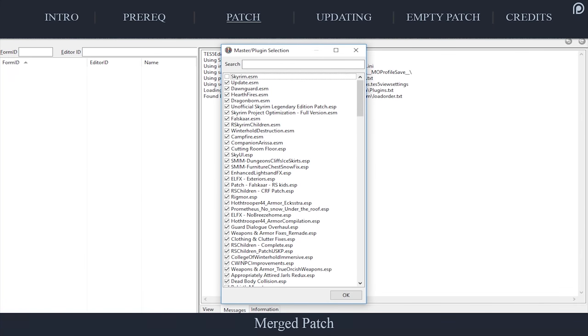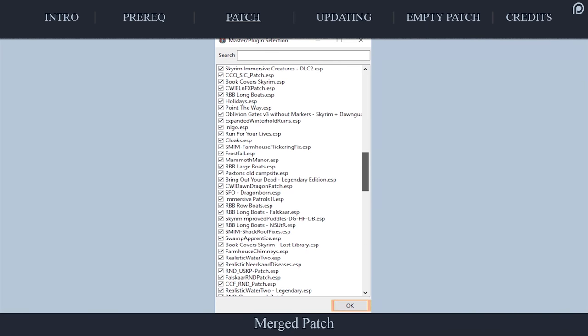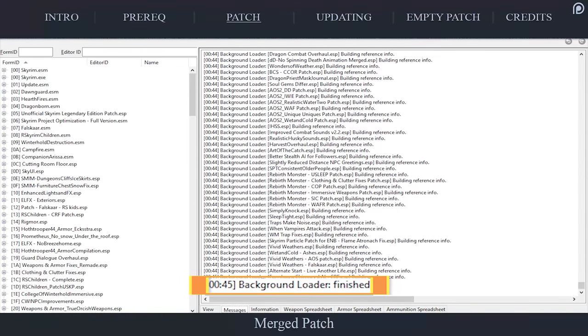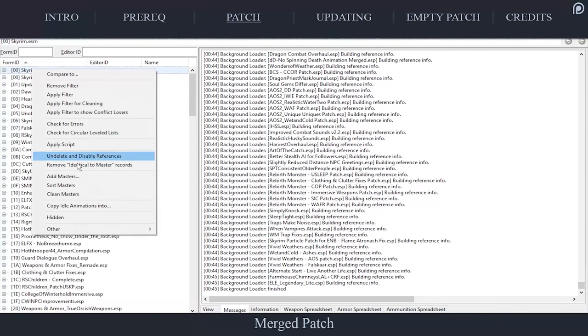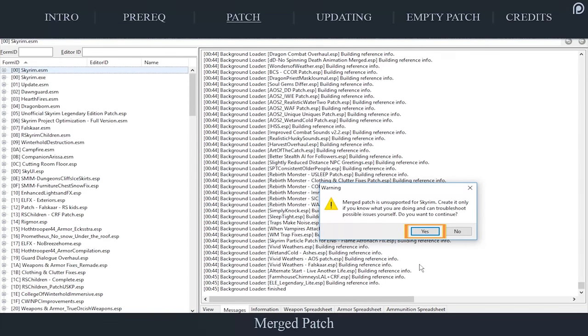Launch XEdit as normal. At the Master Plugin Selection window, assure that all plugins are checkmarked — right-click and select Activate All, then select OK. When you receive the message 'Background Loader Finished,' go to the left pane and right-click anywhere within it. From the context menu, select Other, and then select Create Merged Patch. At the Warning window, select Yes.